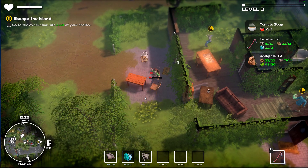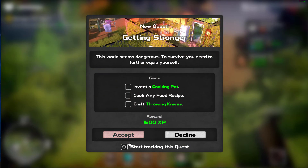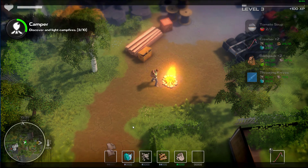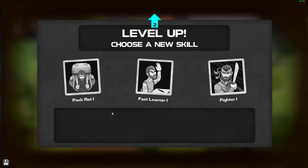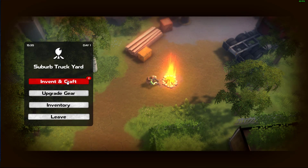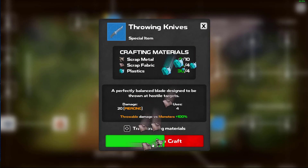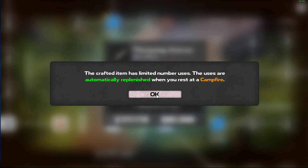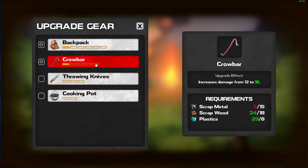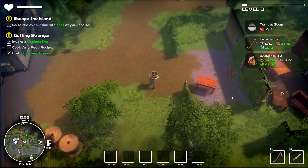We can finally upgrade this crowbar we've been working towards - feels like about 10 years. New camp! Investigate - invent a cooking pot, cook any food recipe, craft throwing knives. New camp - thank the Lord! Store it all, upgrade the crowbar. Pack rat - oh, get to choose a skill. XP everything - you always invest your first XP into more XP. Do I want a baseball cap or throwing knives? Throwing knives for the quest. Oh wait - craft! Why did you craft it, you fool? Just learn it, man. All my work spent towards getting the crowbar has been absolutely undone.